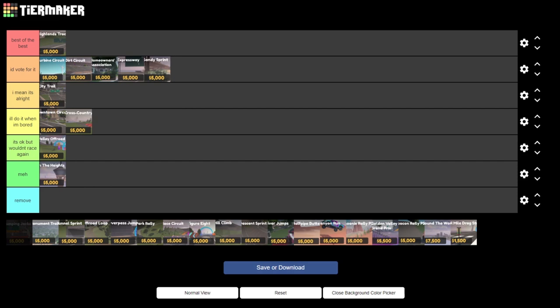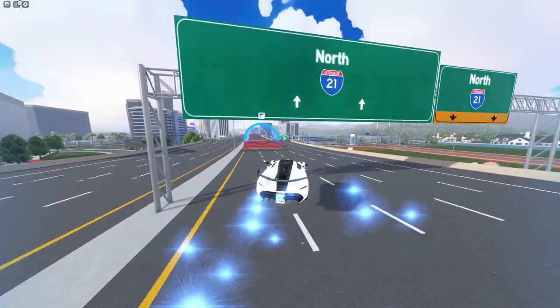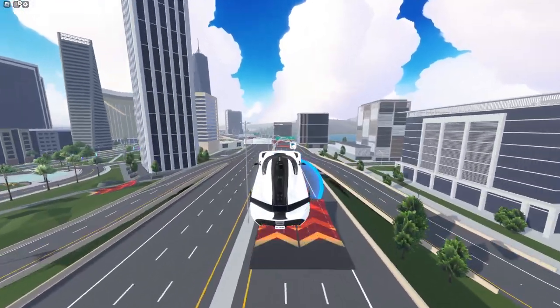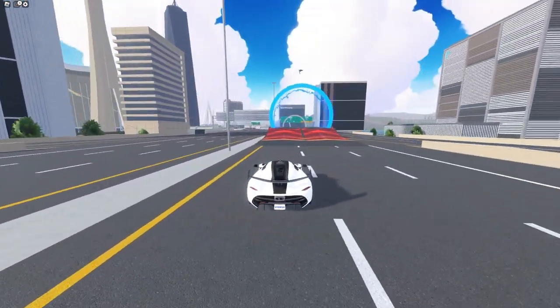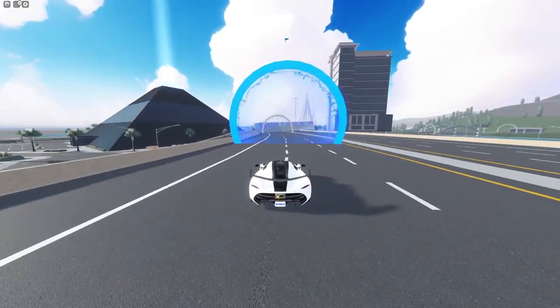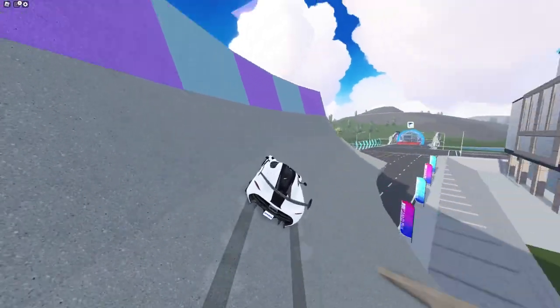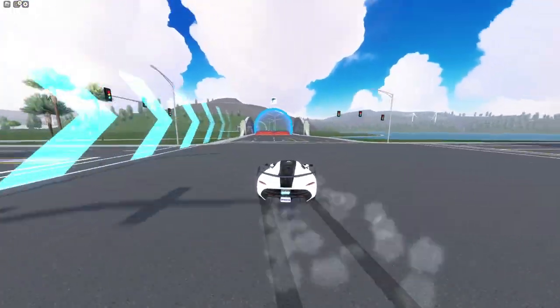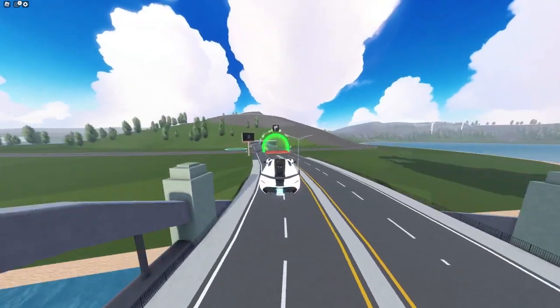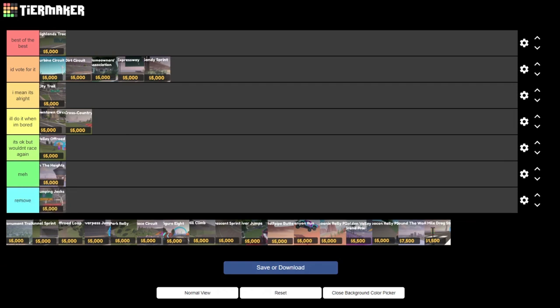The next bad race we have is Jumping Jacks. This race might actually be the worst race in all of DriveWorld. Everything about it is bad — it just doesn't work. The only redeeming factor is that there's a wall ride, which I think they should implement into other races. I'm surprised they actually haven't, but the jumps just ruin this race. I definitely have to put this in Remove — I wish that this would just be gone.